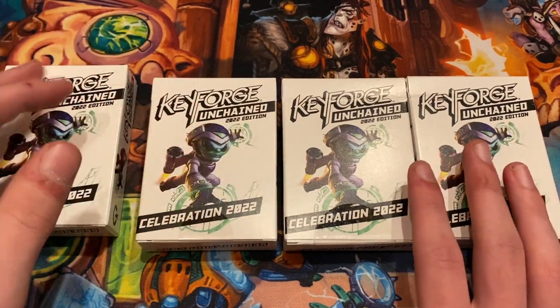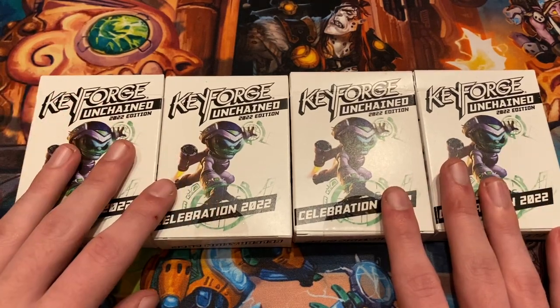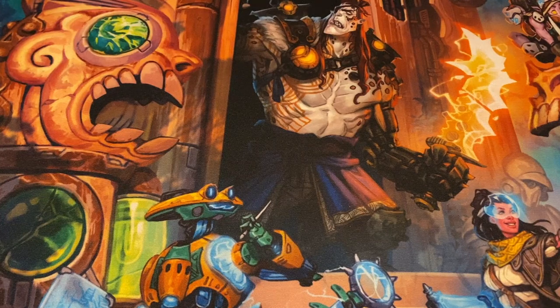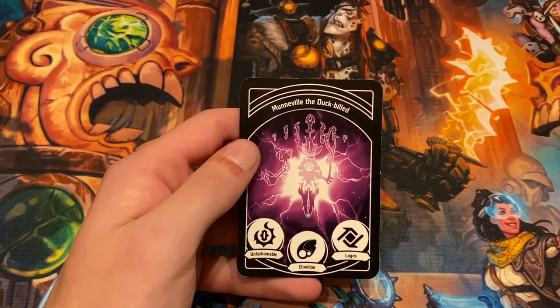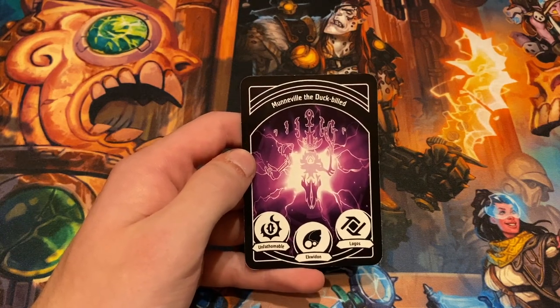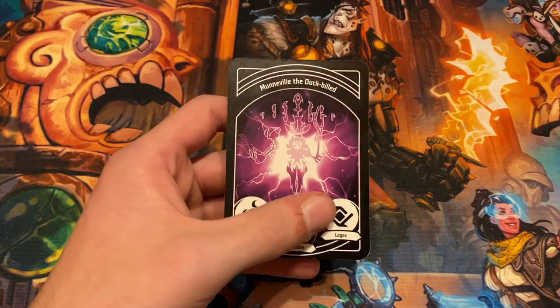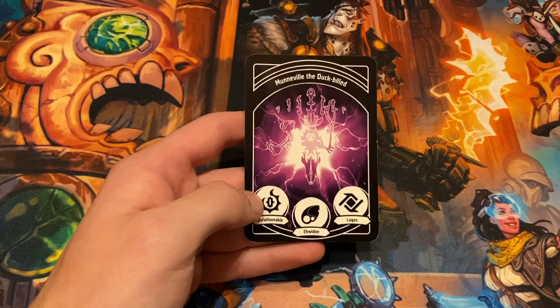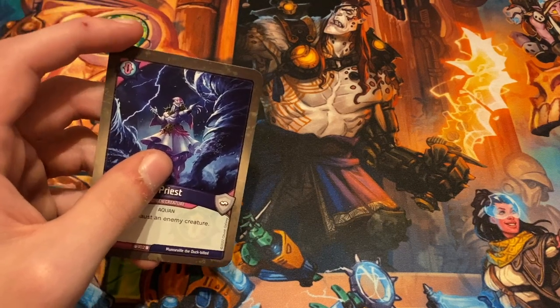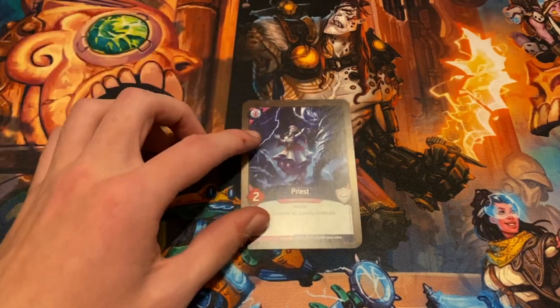Today I just wanted to show you what's in these decks, what's cool about them, and how unchained feels to play. The first deck I opened is Moonville the Duck Build with Unfathomable, Equidon, and Logos. One of the cool things about unchained decks is that houses from all throughout KeyForge's history can appear — not just the most recent set. Cards come from the entire KeyForge card pool, from Archons through Winds of Exchange, and the maverick rate is boosted super high.